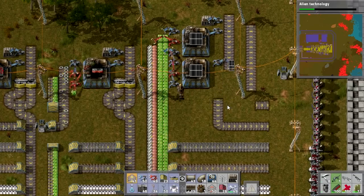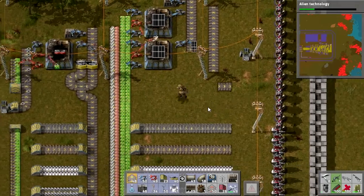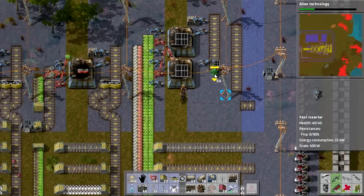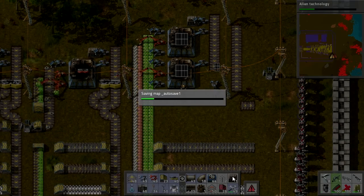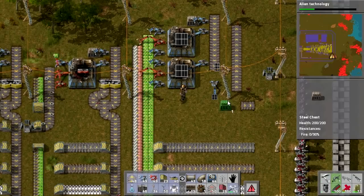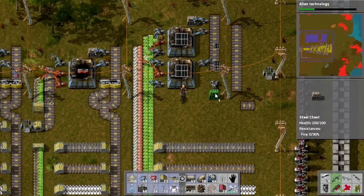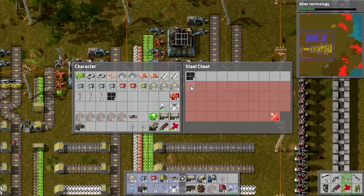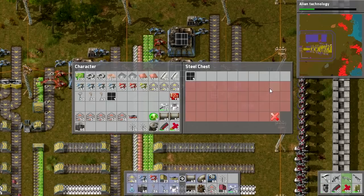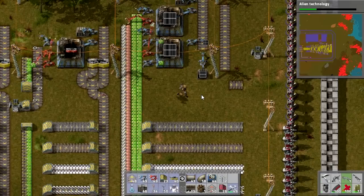I don't really want them on the line, so let's just put a chest here to buffer them. I'll never need solar panels in small numbers and they're not needed to craft anything else, so that chest will buffer up to 500 solar panels. That will be great.